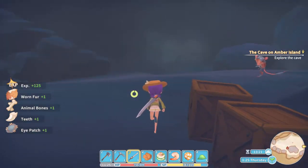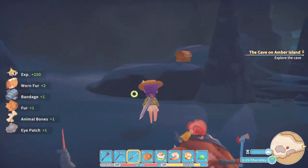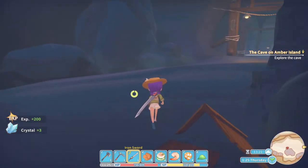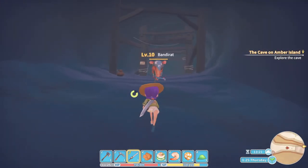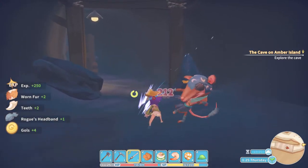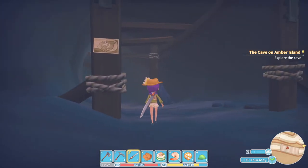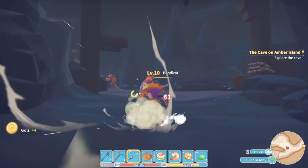There's a chest I saw but I'm going to clear this room really quick so I'm not looking over my shoulder. Break this, break those. Continue on. I don't think I've ever seen anything like that — a little shark with a mouse. There we go, I'm glad I looked to my left there.